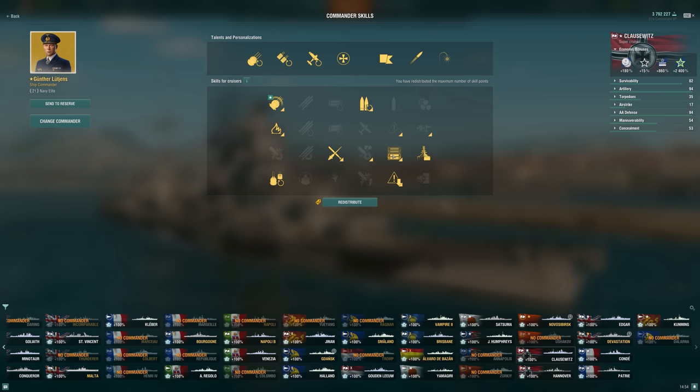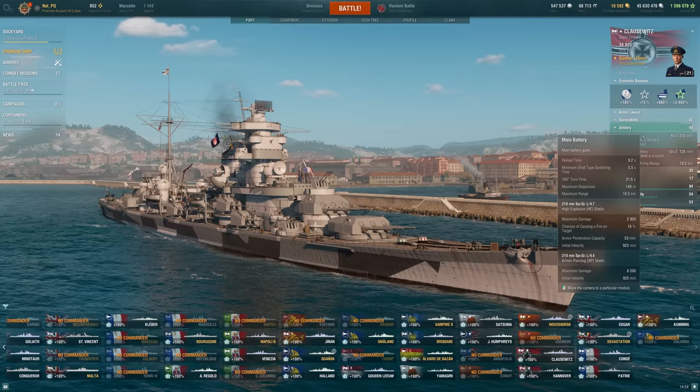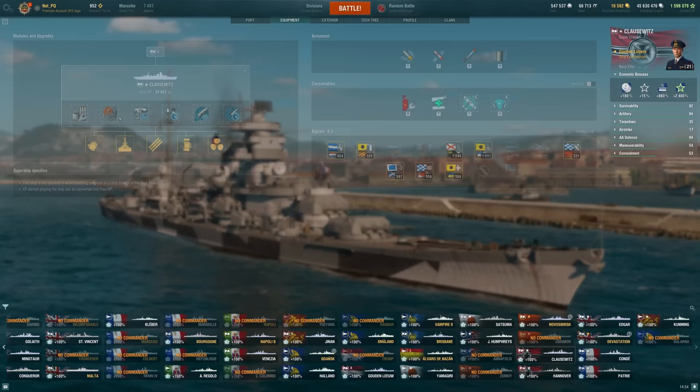I'm running concealment, top-grade gunner, survivability expert to tank as much as possible, and superintendent which gets us to five heals — a special perk for German cruisers. In the late game that goes to the end, that extra heal can be very useful. Grease the Gears and Gun Feeder are also very nice on a ship that wants to use both AP and HE, although in this match I did tend to use mostly HE since AP isn't great at longer ranges and HE is just a little more consistent. Equipment-wise, we're running reload mod because of that extra range over Hindenburg, concealment, propulsion, and aiming systems.